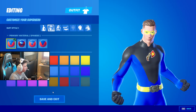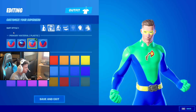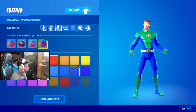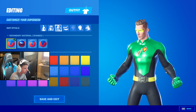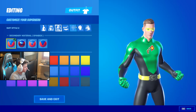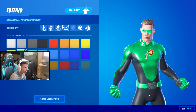So first, for the primary color we're going to be changing it to this green right here — change that, and I'm going to keep it on shiny because that's how it is. And then the secondary color is going to be black. I'm going to keep that on spandex, so make that metal and then spandex.